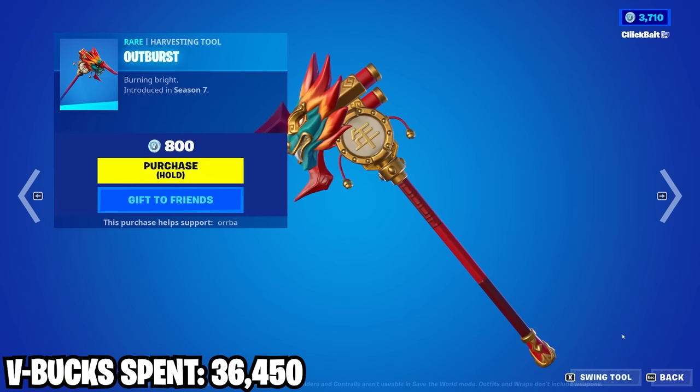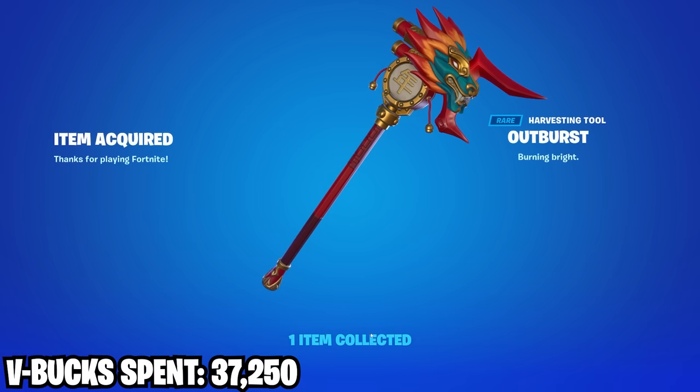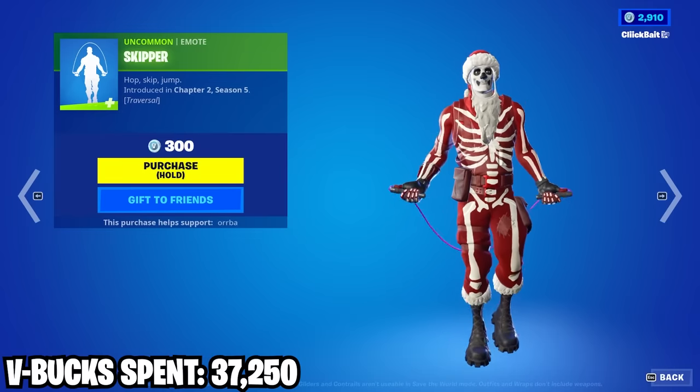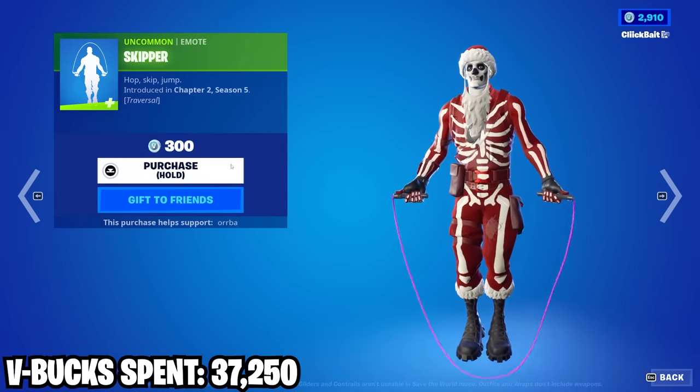We got the Outburst pickaxe. Then we got a jump rope emote and it's traversal — that's actually pretty dope, only 300 as well.